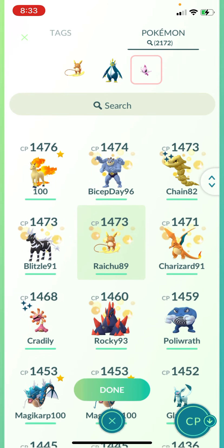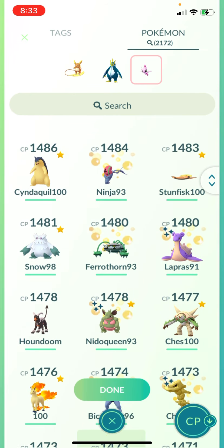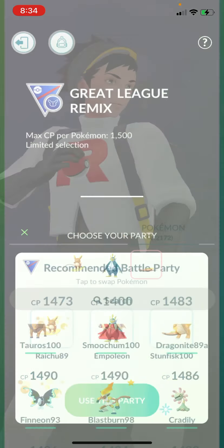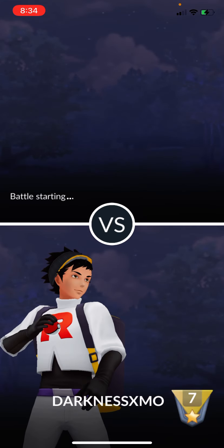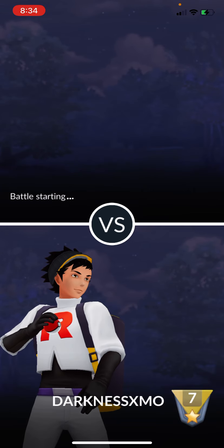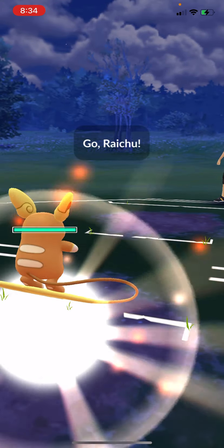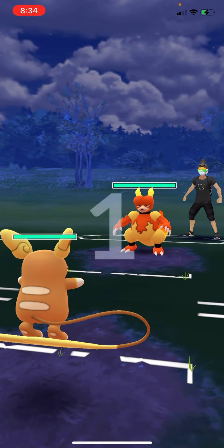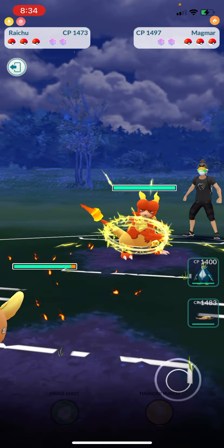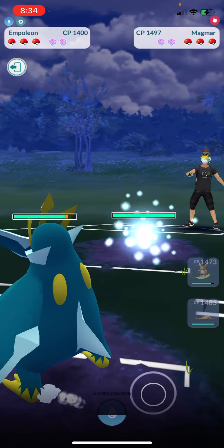Let's do this. We need a Raichu or Skunkfish — we'll do the Skunkfish. Oh, I have two of them. All right, let's do that, see how it goes. Unique name — Magmar. Did I put a water Pokemon? I put Empoleon. He's gonna have to switch because I'm gonna TKO that — yep.